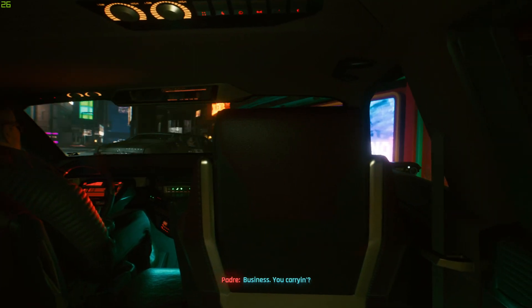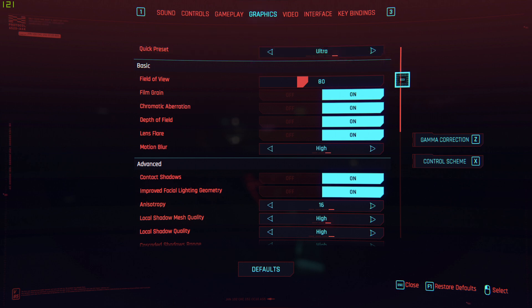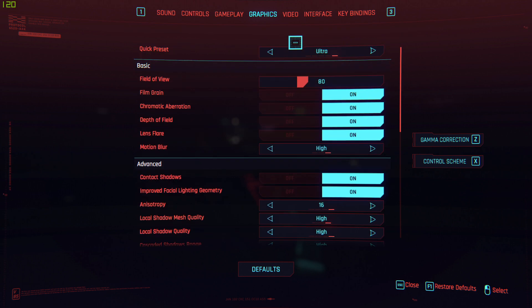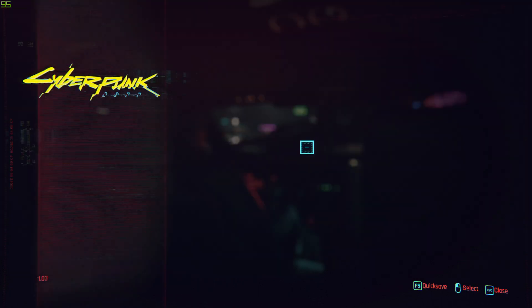So yeah, 29 frames per second, 32 right now on high settings. That's really decent. Let's try something else — let's go into the graphics settings and set everything to ultra.